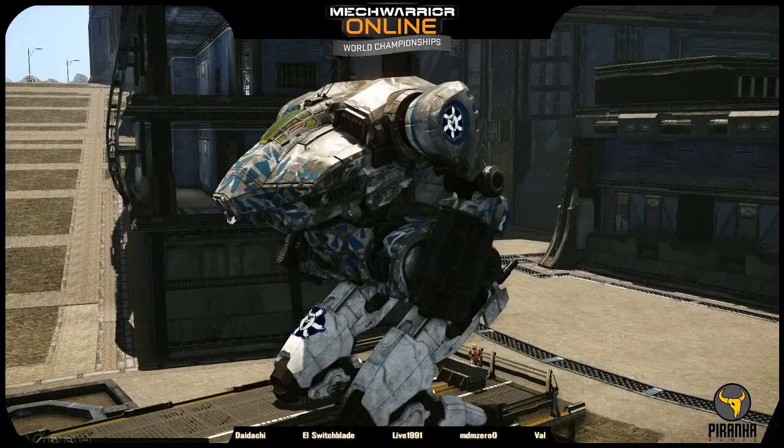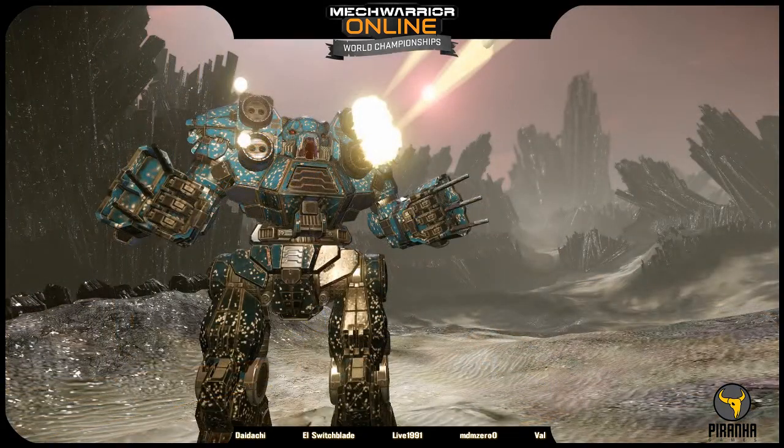Supernovas have taken the assault class by storm. The Kodiak was barely able to claw its way ahead of the rest of the pack, but it has seen far less usage than the Supernova. The hard points and cooling efficiency of the Supernova leave it as the undoubted choice in the assault class.